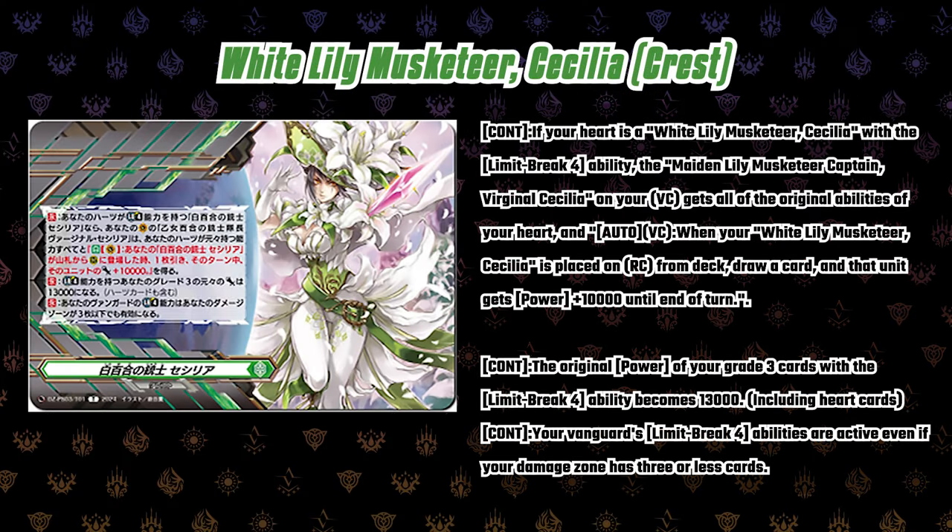White Lily Musketeer Cecilia Crest: if your heart is White Lily Musketeer Cecilia with the Limit Break ability, the Maiden Lily Musketeer Captain Virginal Cecilia on your Vanguard gets all the original abilities of your heart. Auto — when your White Lily Musketeer Cecilia is placed onto the rear guard circle from the deck, you can draw a card. That unit gets 10K till end of turn. Continuous — the original power of your grade three cards with Limit Break becomes 13K, and your Vanguard's Limit Break abilities are active even if your damage has three or less cards. So Virginal Cecilia is going to get the abilities of White Lily Musketeer Cecilia — more calling — and it's a 13K base, so you don't really have to worry about that 10K base.